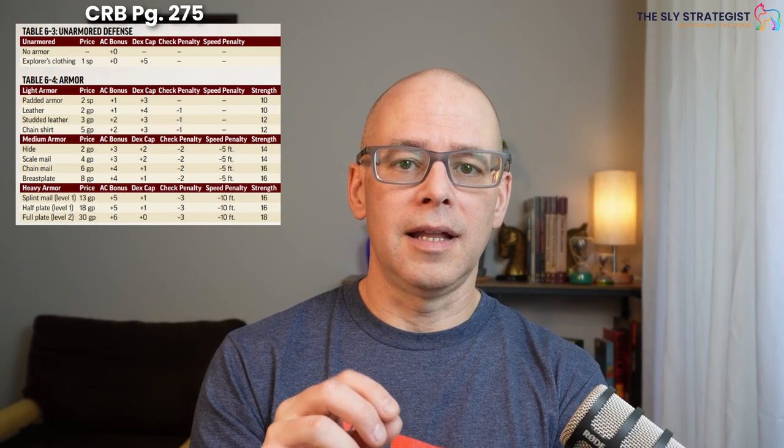First, we're going to start with category. The armor's category is going to be things along the lines of unarmored, which is Table 6.3, and then in Table 6.4 you're going to see light armor, medium armor, or heavy armor. It indicates what proficiency bonus you would use while wearing the armor. So if you are proficient in light armor and you decided to try on some heavy armor, you are not going to be proficient in that heavy armor and therefore will not get a proficiency bonus. It just applies to whatever your particular class, feats, and things along those lines have given you.